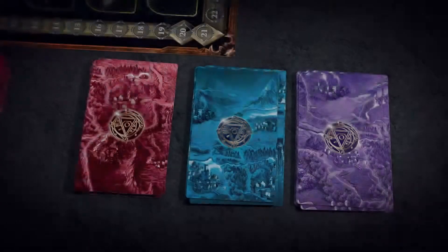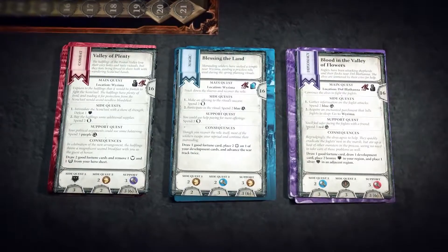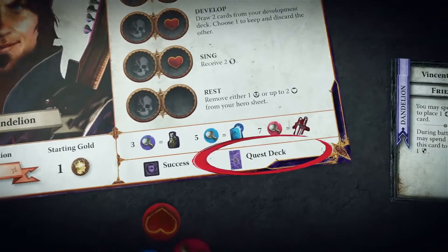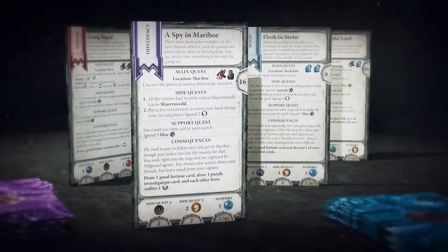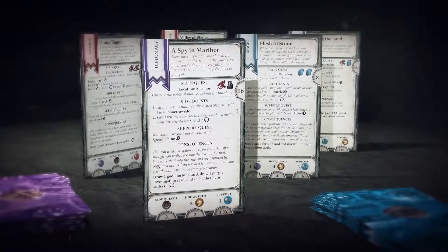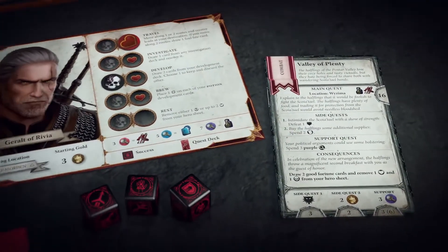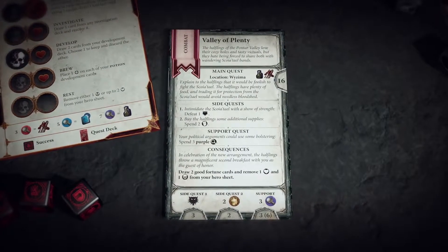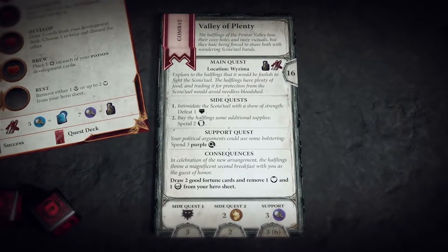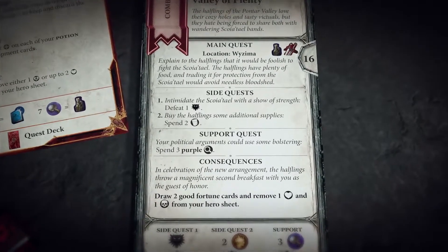There are three types of quest cards: Combat, Magic, and Diplomacy. Each hero can only draw from the deck indicated on his hero sheet. Some quests require gold or proof tokens, some require fighting battles, and others require various miscellaneous tasks. One quest card is kept face-up at all times. This card shows the main quest, side quest, and support objectives for the player's current quest, and its consequences—good and bad—of completing them.